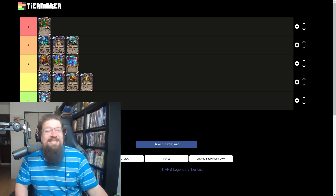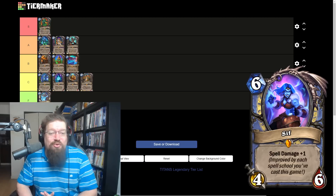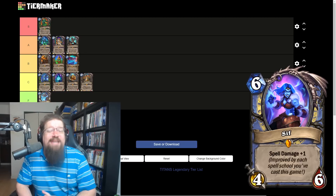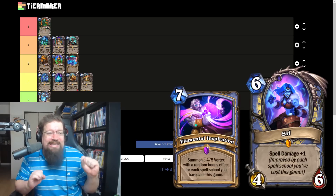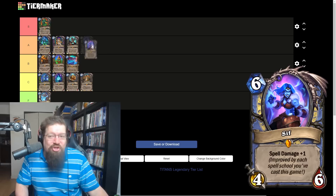We have Sif, the Mage legendary — six mana four-six. Spell Damage plus one, improved by each spell school you've cast this game. It's not very hard to get this to five or six Spell Damage with the new cards added to the game, and then you can just play your Arcane Bolts into incredible damage. This is the card that needs to put Spell School Mage over the top. I'm going to give her a low A. Her signature card art is absolutely ridiculous.